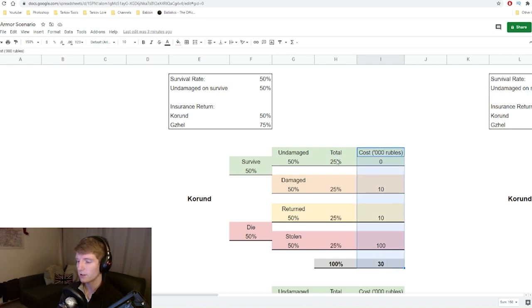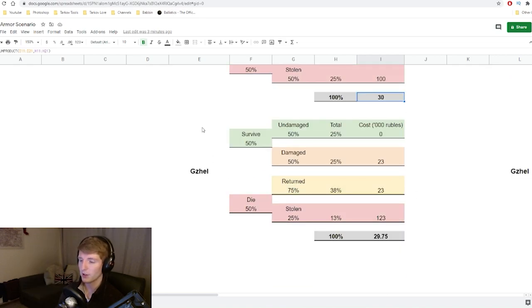Running the same model for the Gajel — same survival, damage, and repair assumptions, but with a 75% insurance return rate — the result is 29,750 rubles per raid. It's actually very very similar. The crux is that the Gajel's higher insurance return rate largely offsets its higher purchase and repair costs. You might disagree with the 75% return rate assumption — if you think it's lower, that changes the answer. And clearly all of this changes depending on your survival rate.